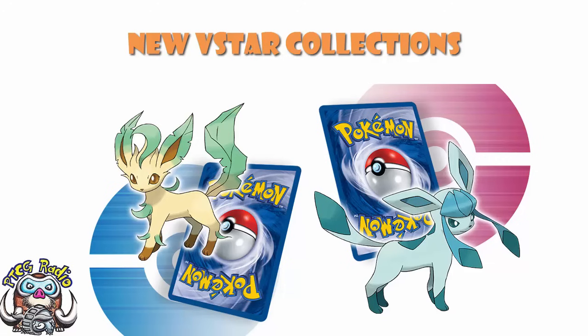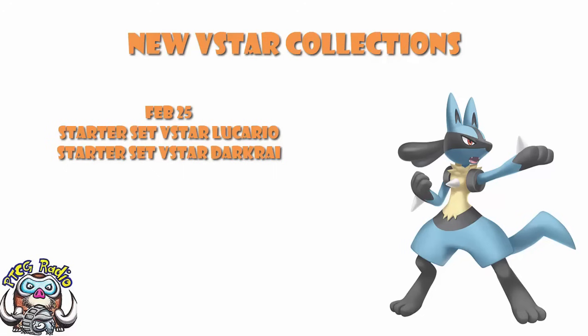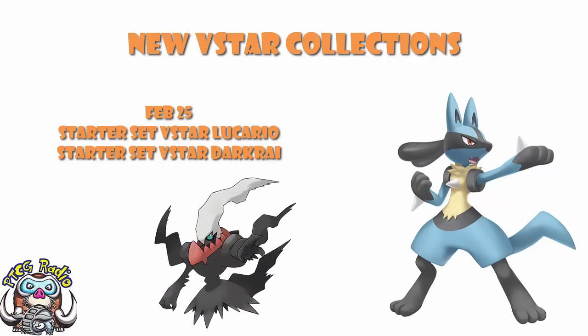A little bit later, on February 25th, we have the special card set V-Star Lucario and V-Star Darkrai. And you know what Lucario and Darkrai have in common? They're Gen 4 Pokémon. Lucario is one of the most recognisable Gen 4 Pokémon, revealed early. And Darkrai is a mythical Pokémon, again from Gen 4. This all just adds up to more proof.